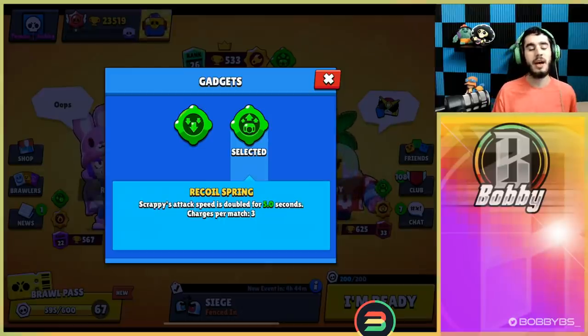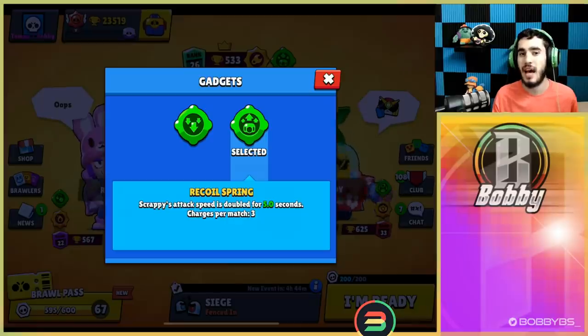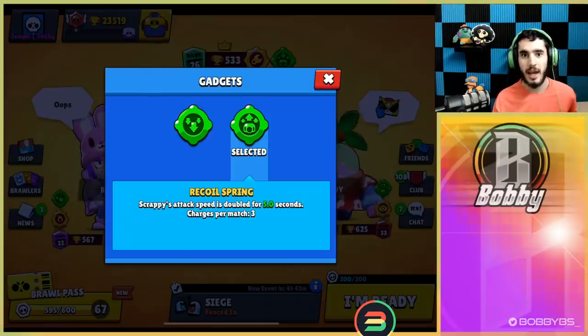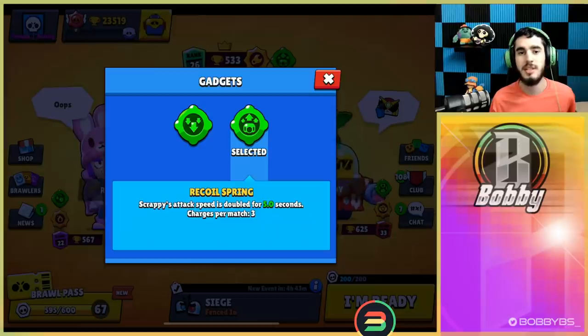Basically, Scrappy's attack speed is doubled for five whole seconds. You might think it's just a faster shooting turret, but let me tell you it is an absolute beast in Siege and Heist once you get it properly positioned. Jesse was not good at all in Siege and Heist before, and now she's totally decent — and even sometimes in other modes — so Jesse is definitely going to rise up in the meta.